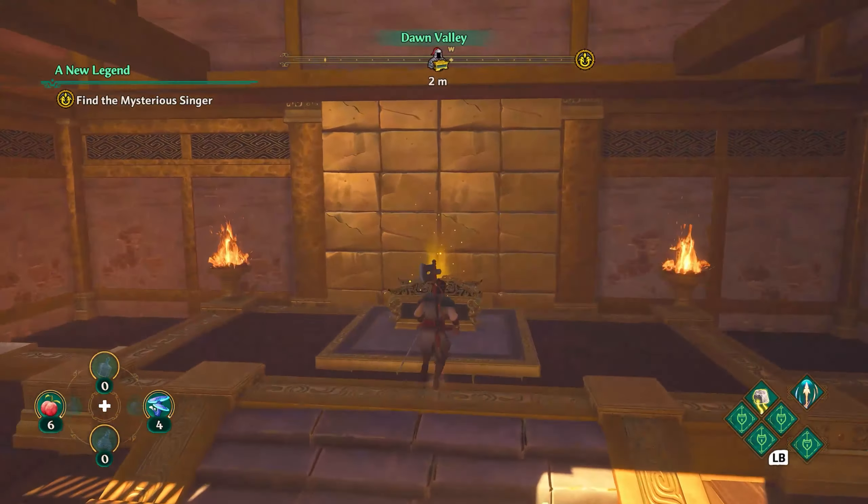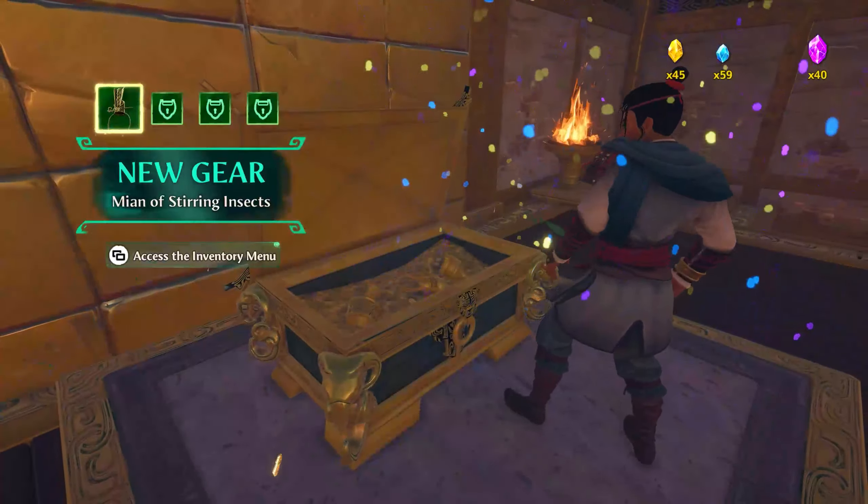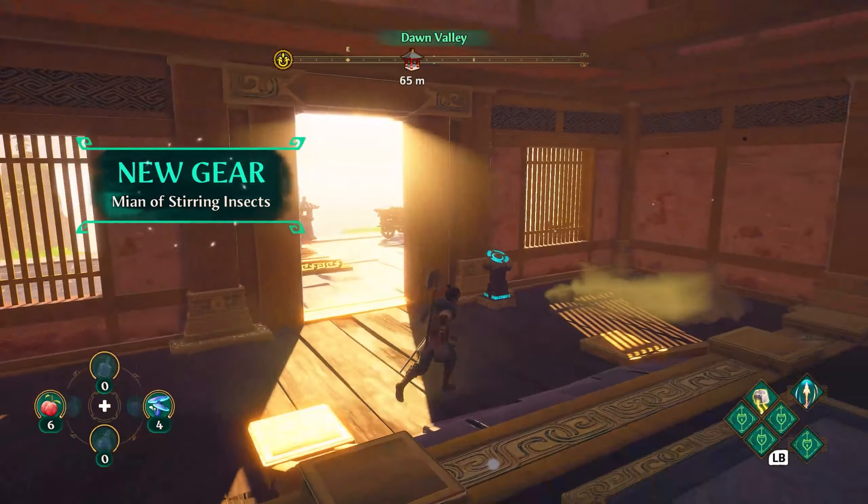Inside, you will find yourself a very funky looking hat, and that will be your first piece of treasure in the game. It's the Mian of Stirring Insects.